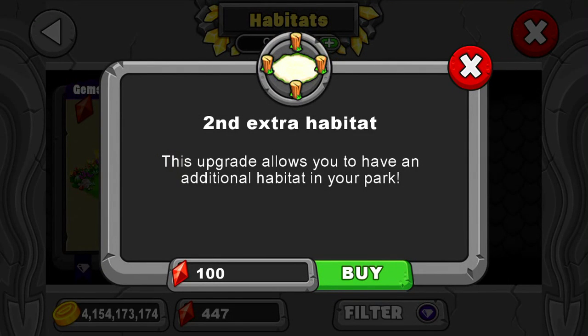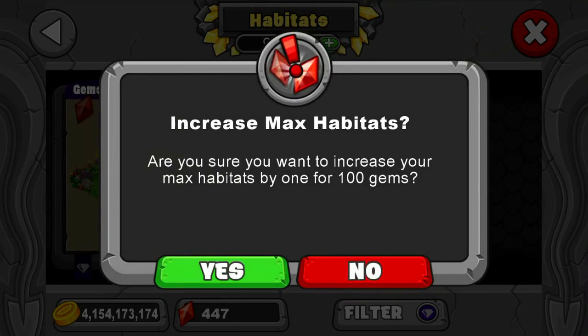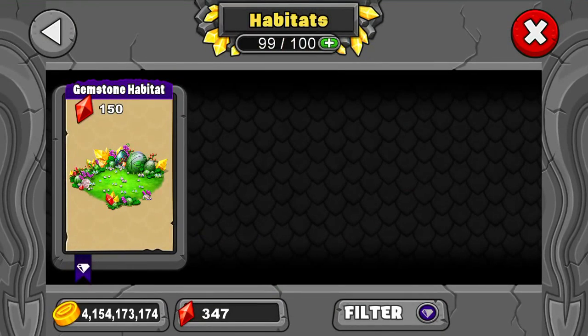I bought the 50-gem extra already. I'm thinking about getting the rest of the extras to see how many we can get. We're going to use the gems collected from you guys and my gemstone dragons to find the max. Here we go — I'm going to get the first one. Are you sure? Yes, it's for you guys. That's the first one — now you can get 100.